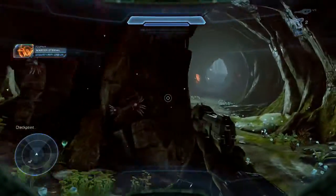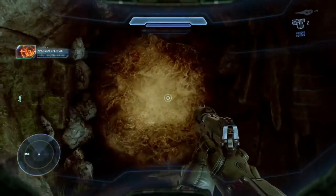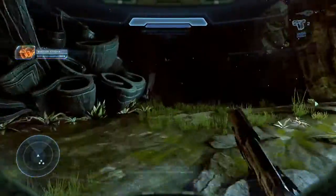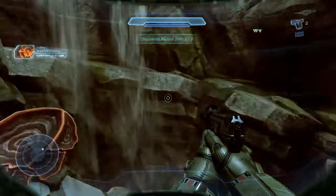We've just come down the second elevator after we activate the console and we're in this cave. We're going to go into that bigger area but first you want to come over here to the side and you can shoulder charge through that wall. Right down here, drop down a bit by this waterfall, is the piece of intel.